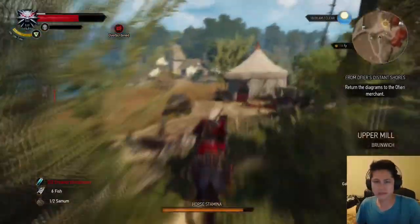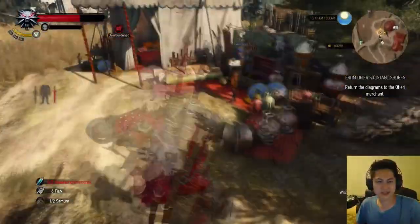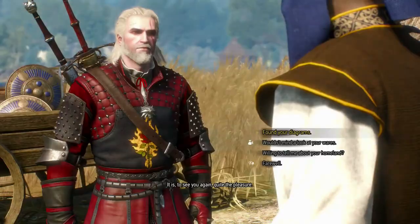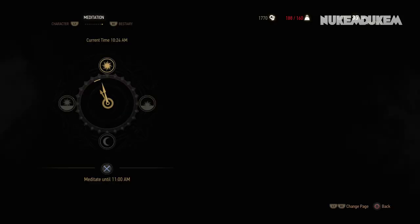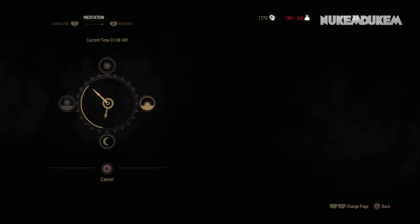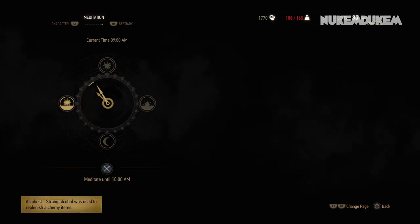Here we are returning back to the vendor. A little cutscene will play and he'll tell you he's going to need some time to translate it before he can give you the diagram — he says it needs 24 hours. All you need to do is meditate. Make sure you meditate for 23 hours since you can't meditate for 24 hours or it just resets, so do 23 hours and then do one more hour after that. Then it will pop up that the quest is ready and you can go ahead and pick it up.